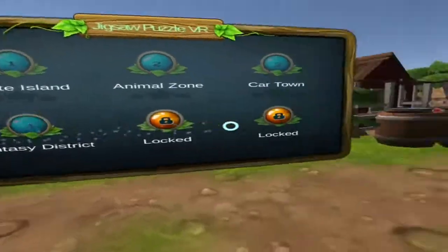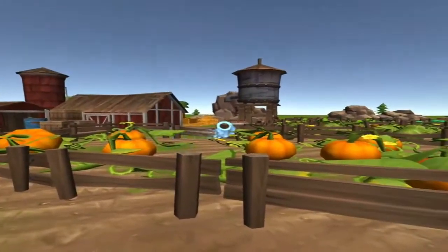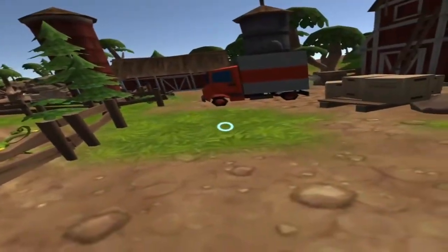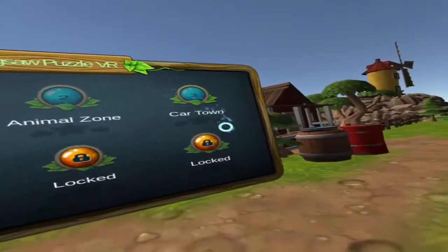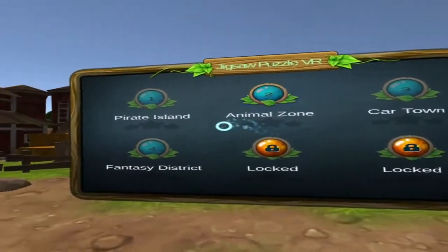We start off in a rather nice looking barn with some cool pumpkins, very Halloween-y, bit late but still. Looks alright this, look at the truck. And what have we got? We've got 6 worlds, zones, towns, whatever.